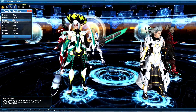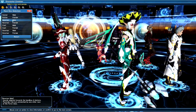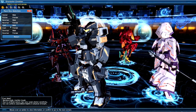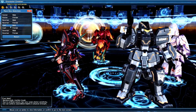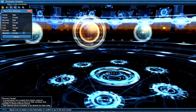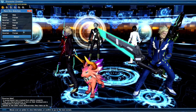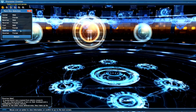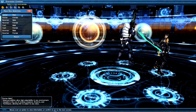Newmans are supposed to be really good as force classes, so their tech attack is probably a bit higher, but they're very frail so their defenses are likely lower. CASTs' big strength is their HP pool and their ranged attack is supposed to be the highest. DEWMANs are supposed to have the highest offensive stats with the lowest defensive stats. I'd recommend checking all of this on the wiki before creating your character, since you can't change your race or gender afterwards.